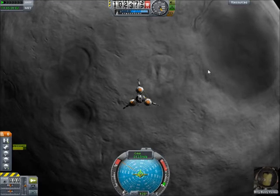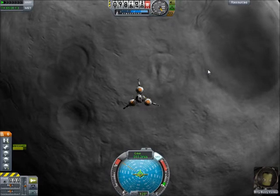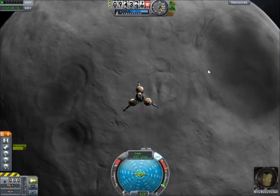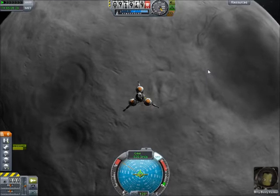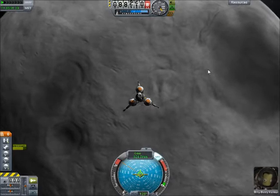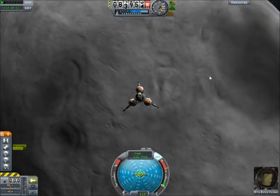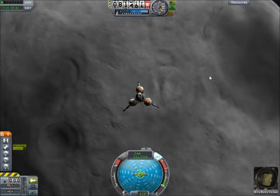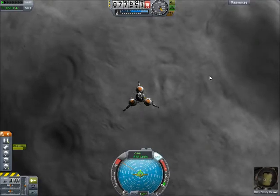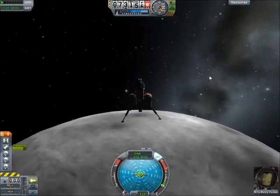We gotta make sure we're lined up exactly where we wanna be. We can start doing a slow burn — actually, we won't start burning yet. We'll get lower, and then we will do a burn around probably 40,000 meters. We've got plenty of fuel right now. Billy Bobbly, get ready — you are about to make history, either way. You will be the first to set foot on the moon, or a not-so-good first: being the first to die horribly in a Kerbal Space Program mission.